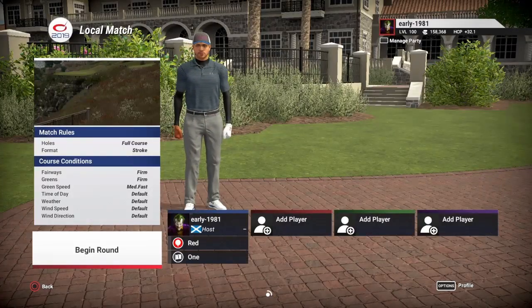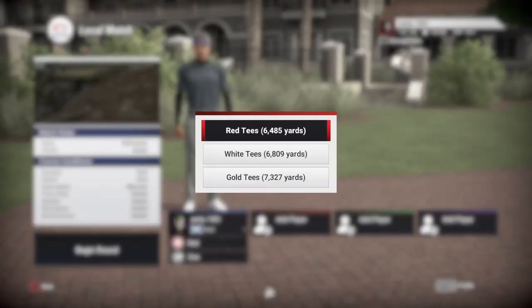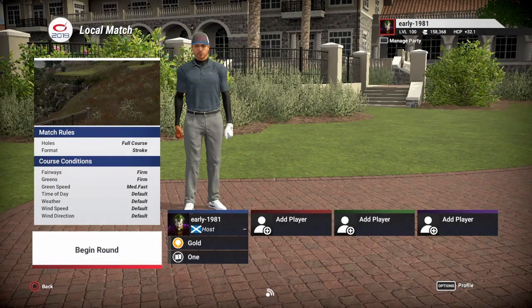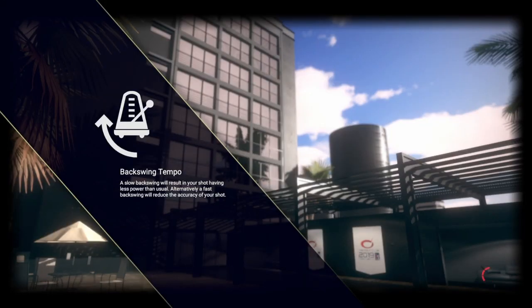So let's have a look at the course conditions. Fairways are firm, greens are firm, green speeds medium fast, everything else is set to default. We're going to be playing off the gold tees, which are playing 7,327 yards. And as always, for the camera fly-by purposes, pin set number one.